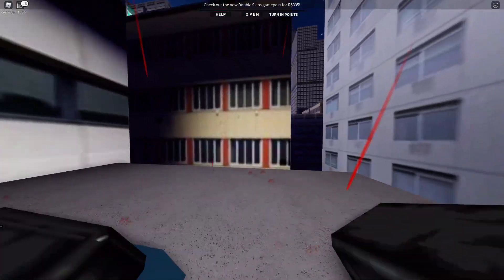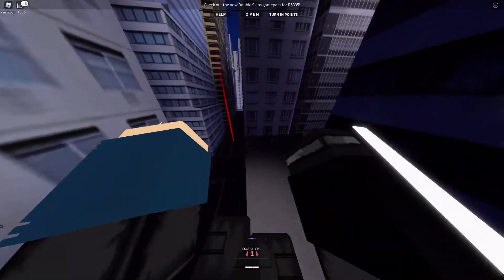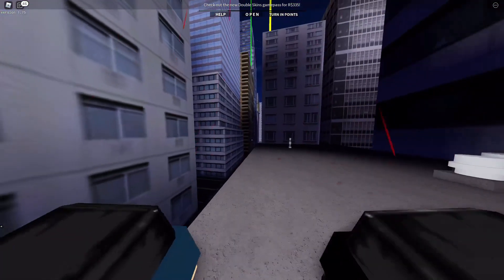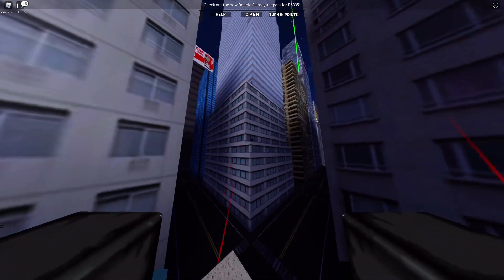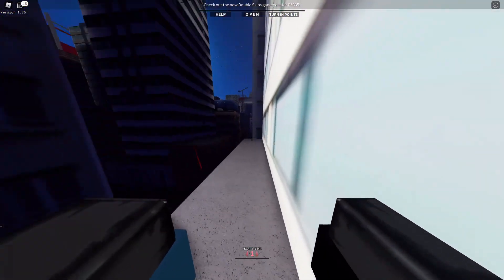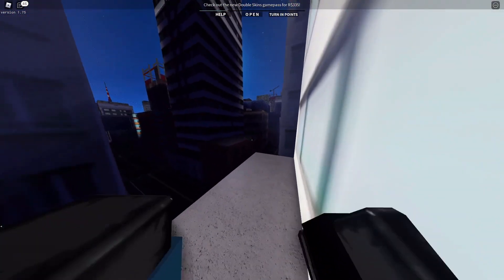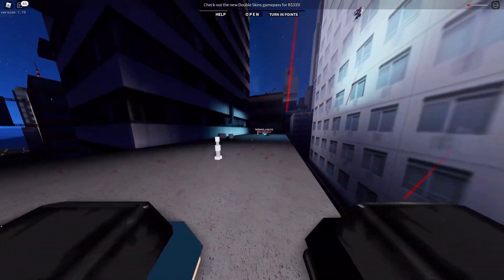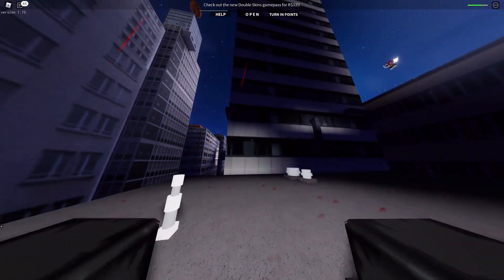The next technique you want to learn is the lunge. If you play the game you'll know you can click the middle mouse button to do a lunge. It's a very useful technique because you can reach far-away places. I can make it from here to there with the grappler, and from here to there without it using just the lunge.